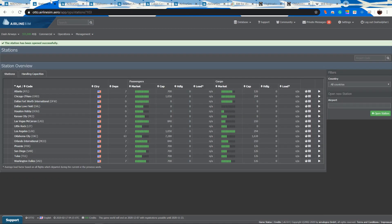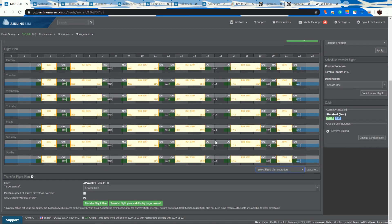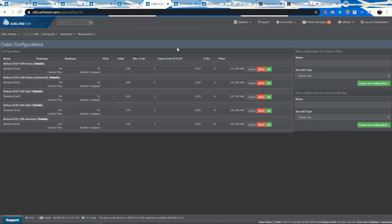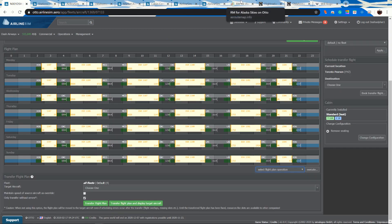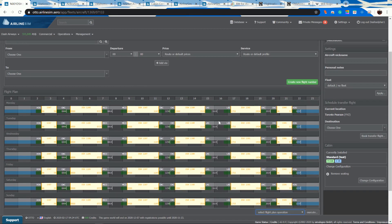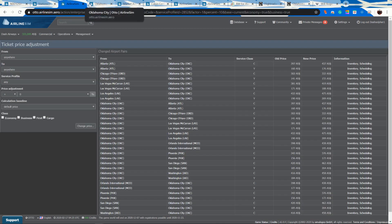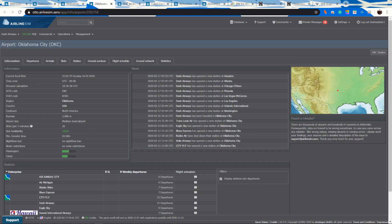I usually start my schedules on a three-day delay. That gives me time to see which flights are succeeding, guess where connections are coming from, see which flights are failing, and be able to make adjustments before the flights actually depart. I'll upload this to AS Route Map for those who want to go log on and look at it.